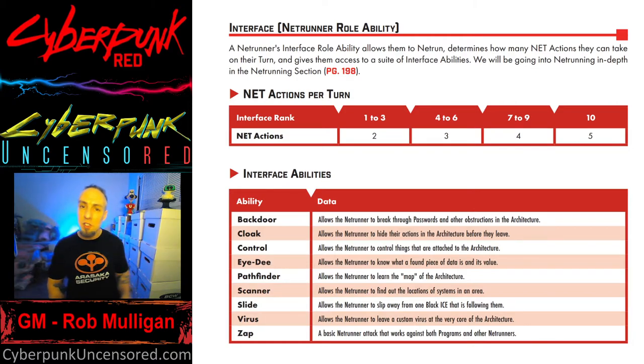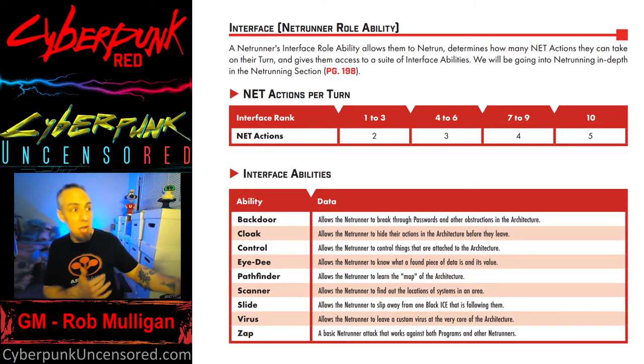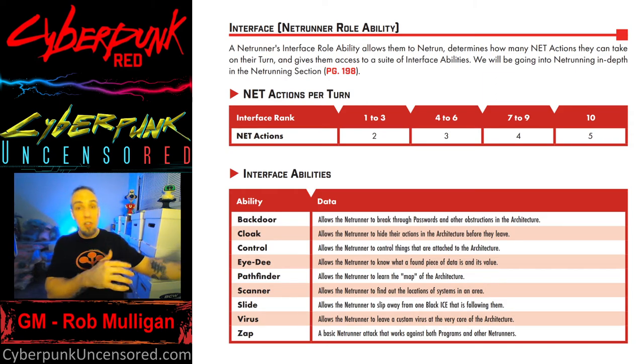Scanner is typically the first thing a netrunner uses, because it lets them locate the positions of systems in their area. Depending on their interface and roll, they can see varying distances to determine where a system is — which matters since they need to be within six meters to enter it.